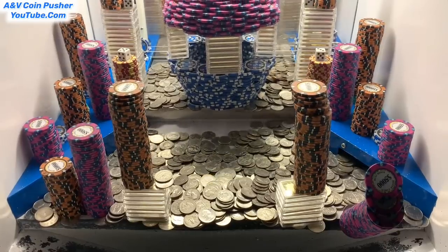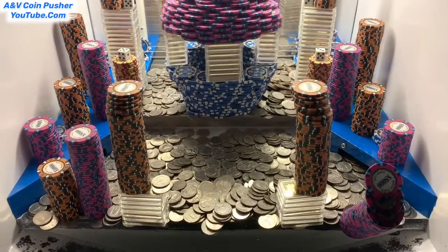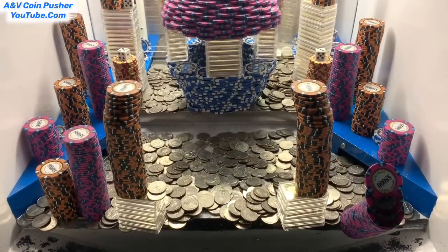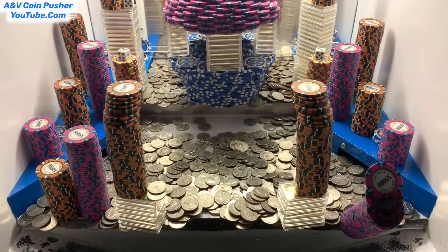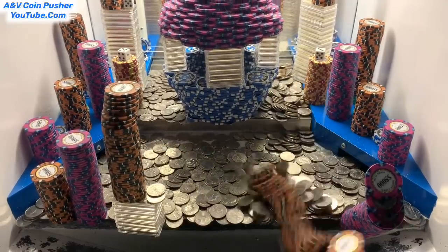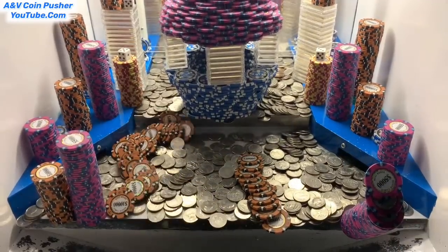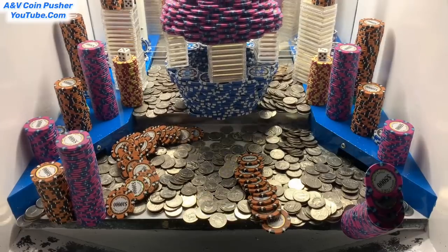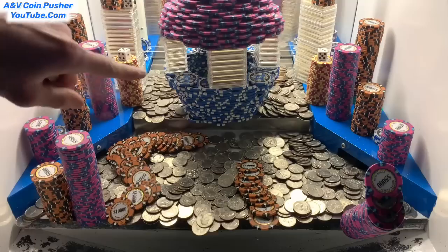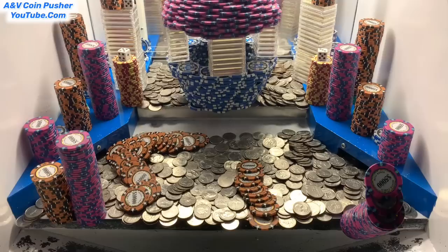We got that tower of ten thousand dollar chips, and the five thousand dollar chip tower fell over but got stuck against the glass. Now both gold towers on the left and the right — nice, we got one of them to go. Nice, we got both of them now! Holy moly, look how far that tower is from the pusher — it'll probably fall down any second.